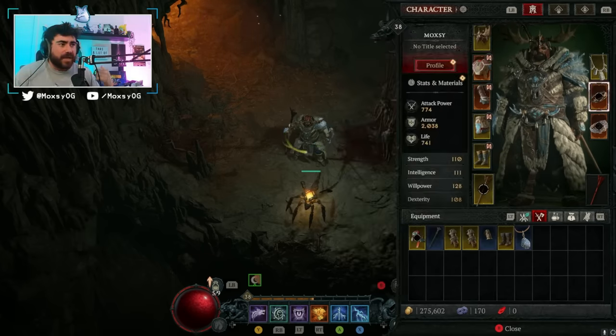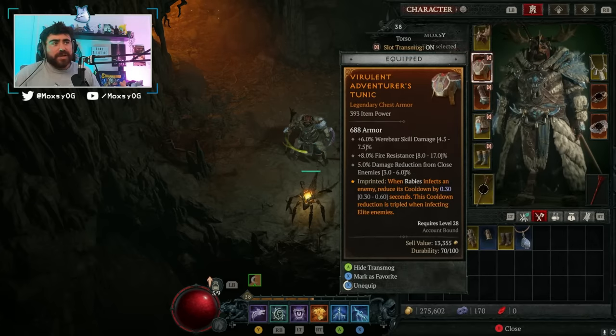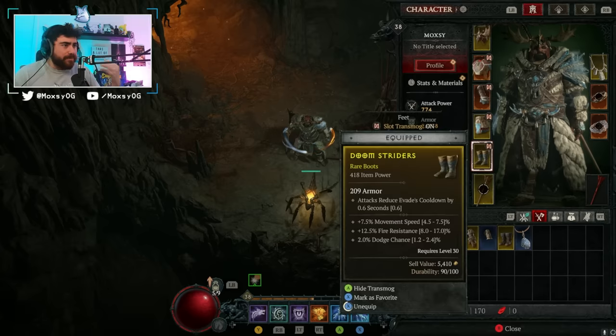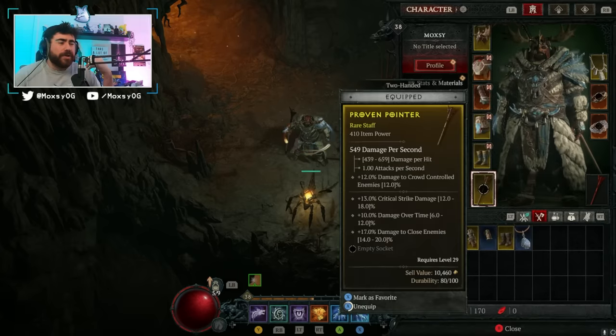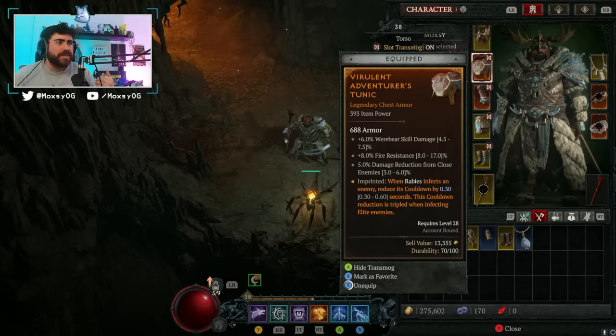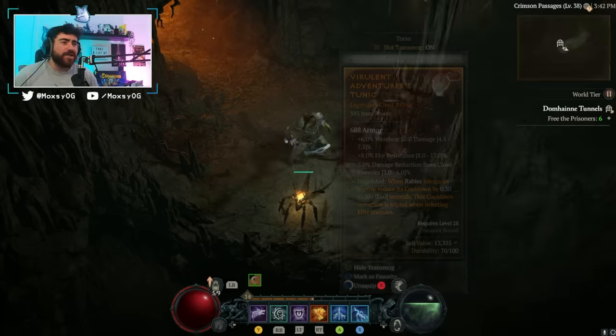It is a utility aspect, meaning you have to put it on your chest, helmet, or boots. You can't put it on your ring or your weapon. You could put it on your amulet, but I just don't have the resources to do that right now. This is a very basic min-roll and I just want to show it off.